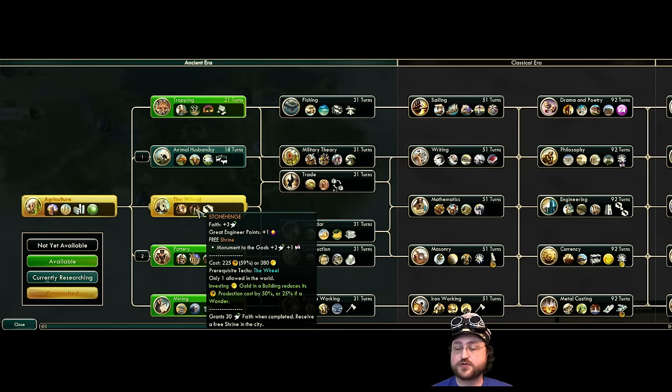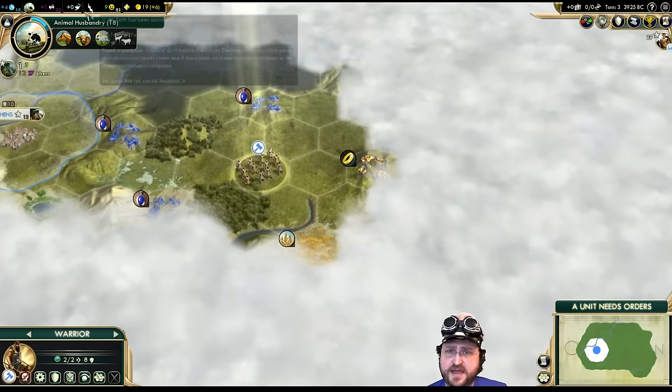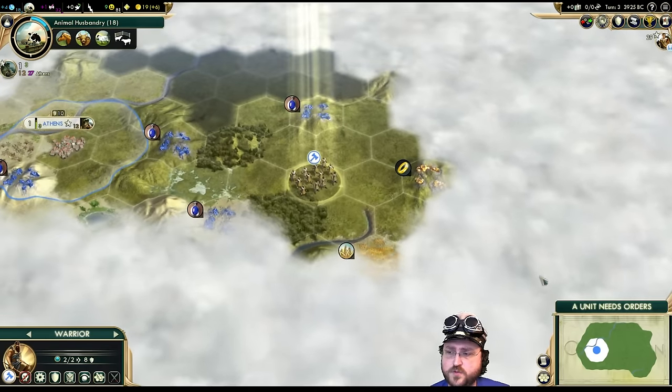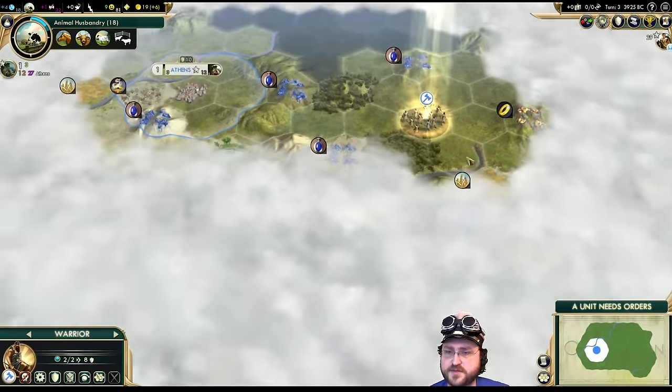It's not worth it — not for the three faiths. It helps you get religion faster. And with Monument to the Gods — I think that might be the Pantheon or Belief where you get extra faith from Wonders?